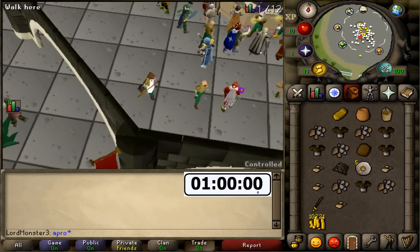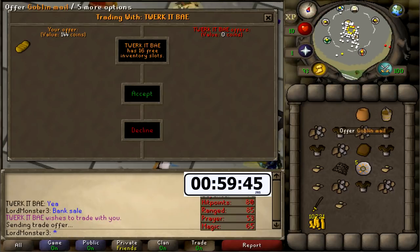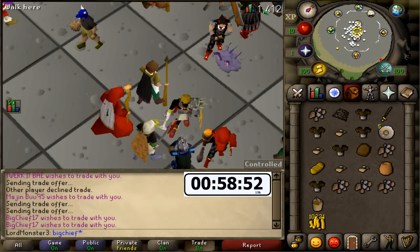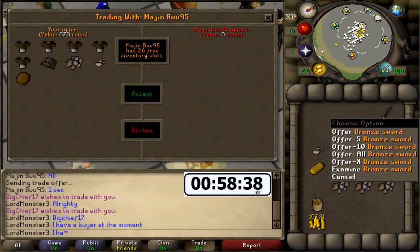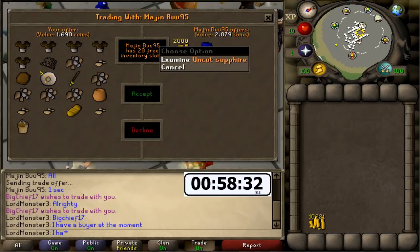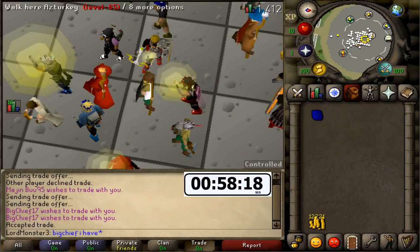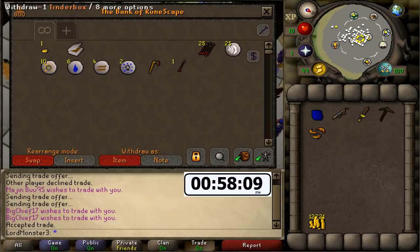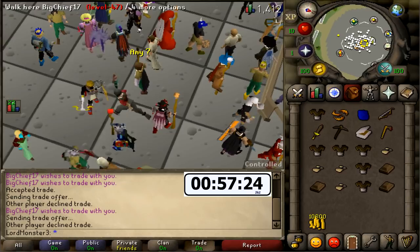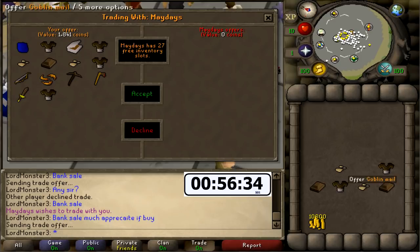I've got the timer on the screen, let's start this bank sale and see if we'll actually make bank. Some guy instantly traded me - I literally don't understand if this is a legit trade, just gonna decline and say 'anything sir.' He just said all - this guy's trying to trade me as well already. Came back, put absolutely everything in the trade - 2000 GP and an uncut sapphire. That looks like profit to me - I'll take that. Oh my god, if anybody falls for this, I'm sorry, but people do it so people must fall for it.